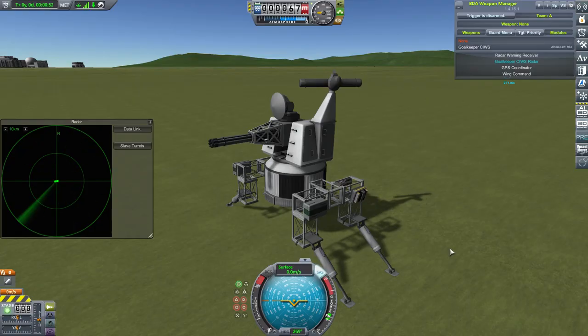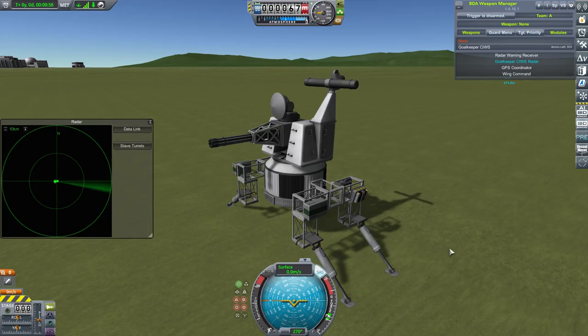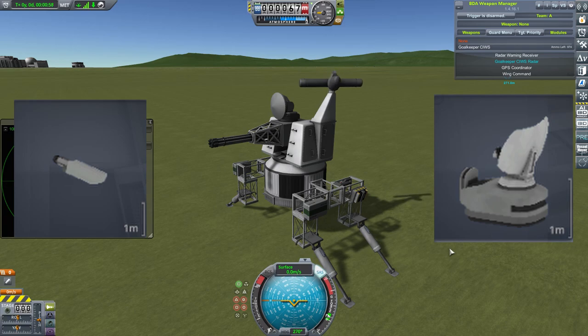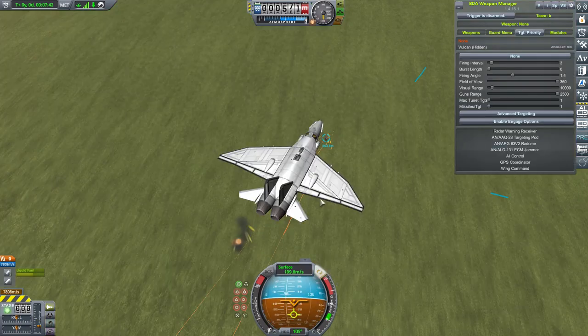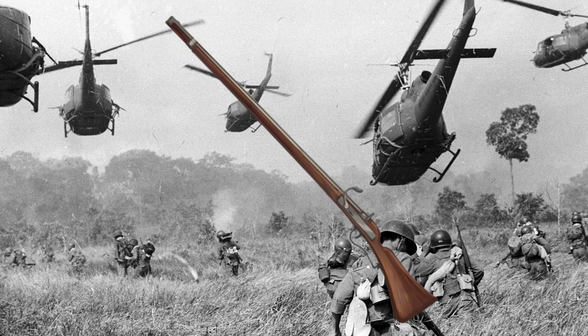Next, we have the Goalkeeper CIWS — just the standard one, since there's not much difference between the three. Imagine you mix a GAU-8 and a locking radar, and you have one of the most powerful weapons in BD Armory. Trying to fight this thing is like bringing a musket to the Vietnam War. S tier.